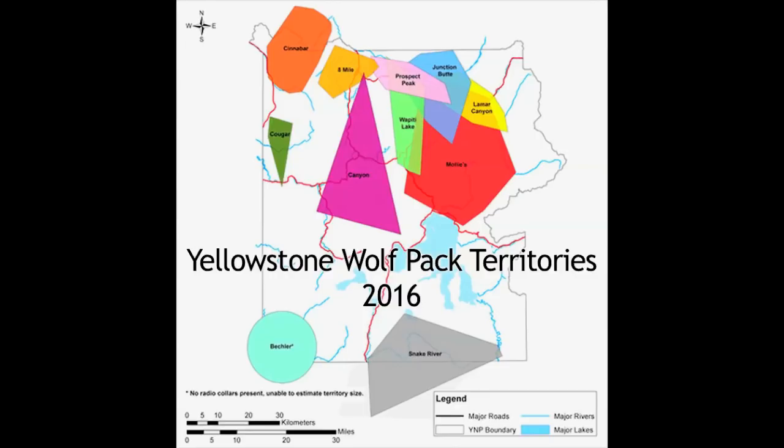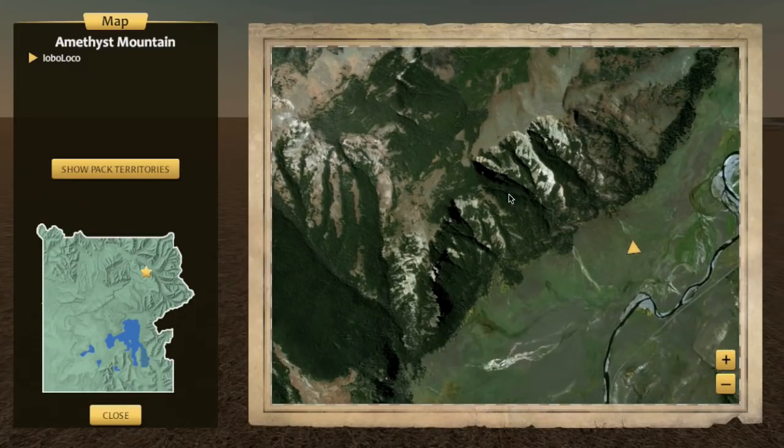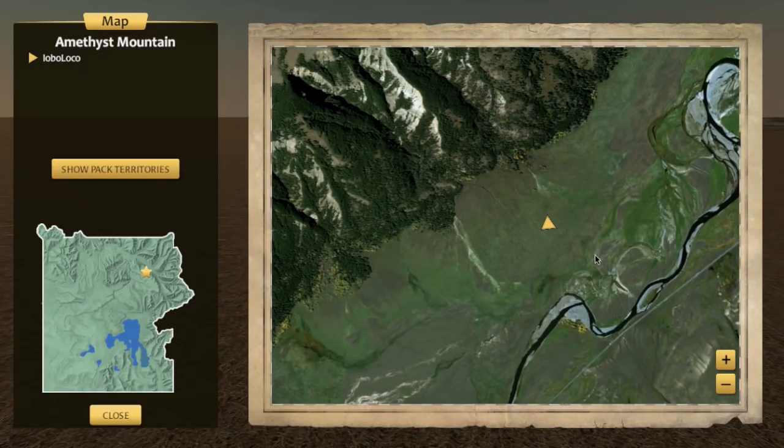That's what we're trying to recreate here in Wolf Quest III. Here's our new world map view. Right now it's just me here on the map — that'll go with my mate and then den and all sorts of other things as the game progresses. This is Amethyst Mountain and the Yellowstone mini-map. It's a big map — 49 square kilometers in the new game — but you can zoom in to see more detail.